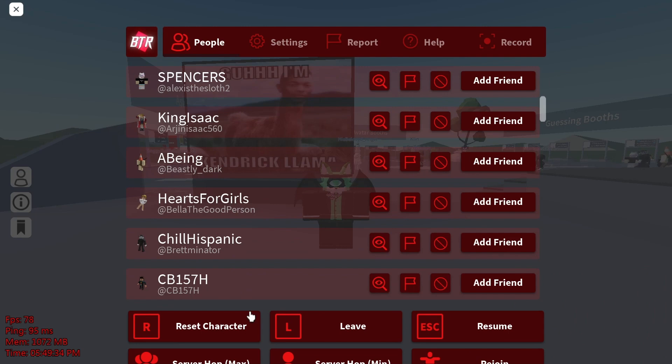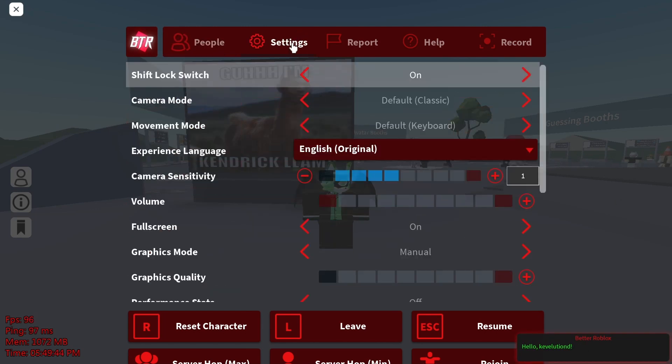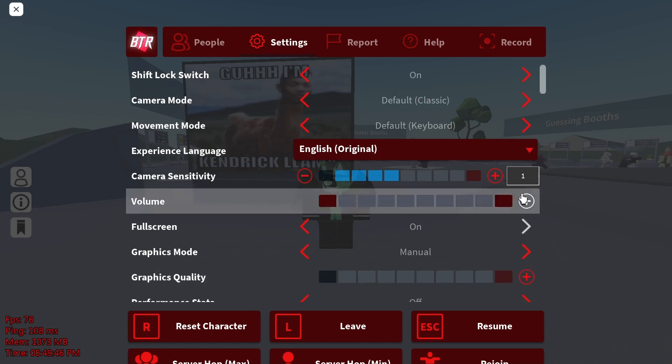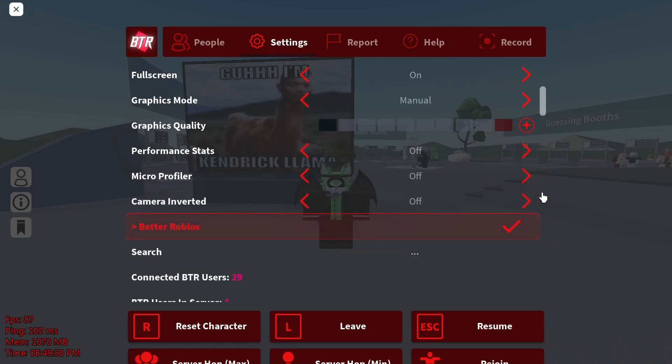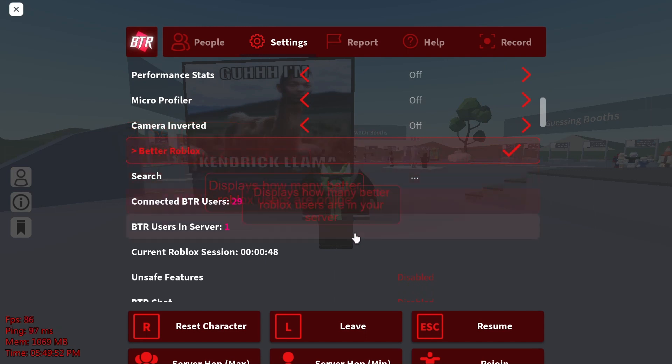Now these are really useful for a lot of games — one I could really mention off is Jailbreak or Blox Fruits if you're trying to fruit grind. And now you could go to your settings, and you know, you have your normal settings, but then blam, we got Better Roblox settings.